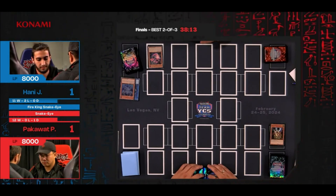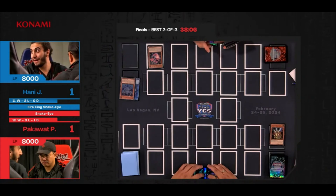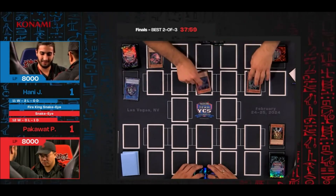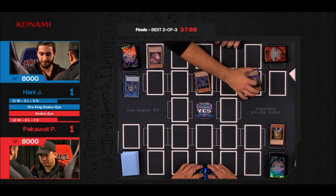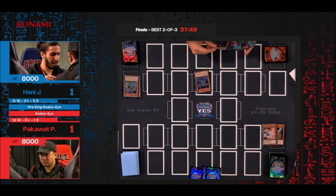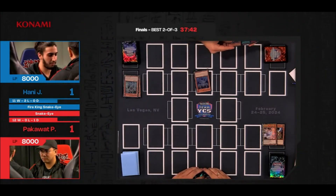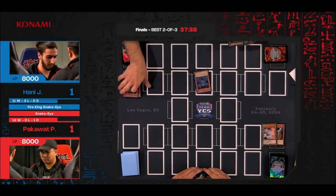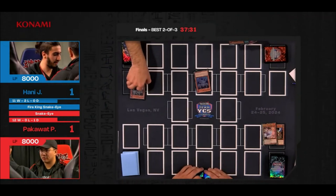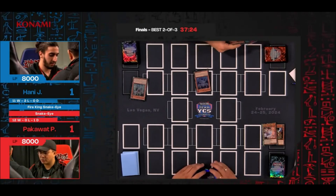Typically when Droll & Lock Bird hits the graveyard it can be pretty backbreaking — Honey immediately is like 'Yep, totally fine, my hand is that powerful.' Now we've seen Droll & Lock Bird come down previously against the Snake Eye Fire deck and it has long-term repercussions where you don't get the full setup. But Pack seems to already know — he's making the read that there's a Summon Limit available. That's impressive; Pack can basically read his entire hand, which is an important true Yu-Gi-Oh skill.